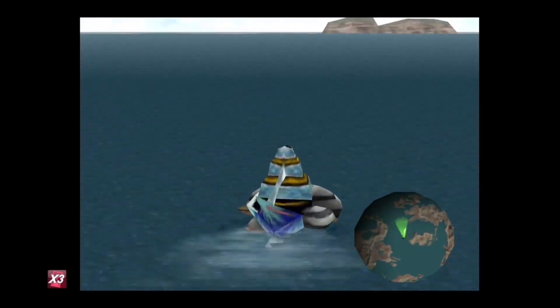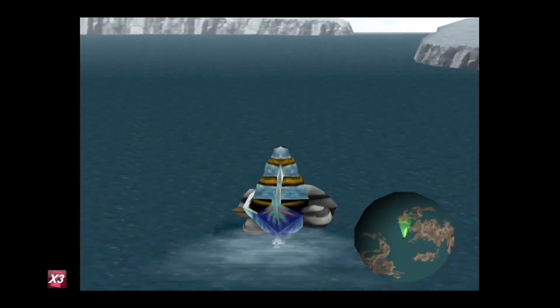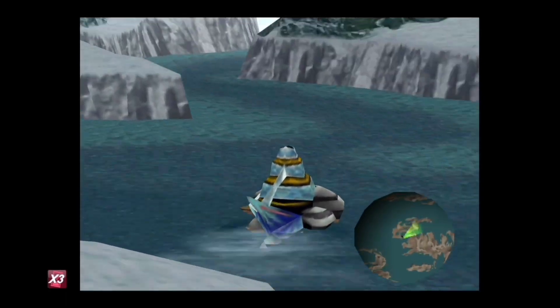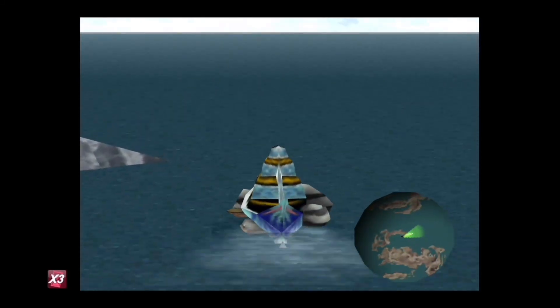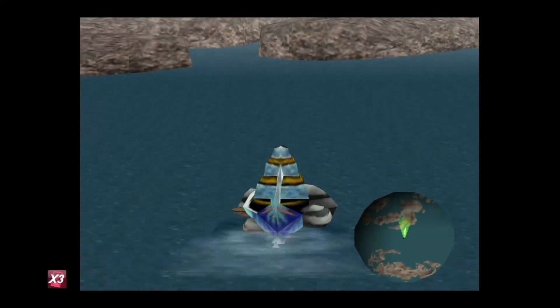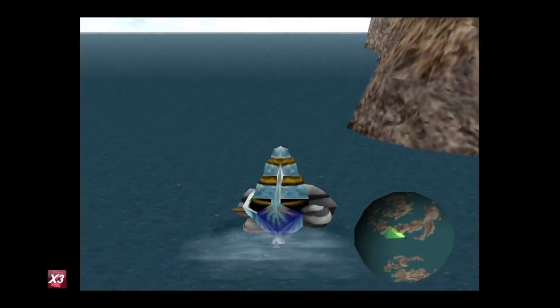Now that we have access to a ship, the first place I want to go is north of Balamb. We're starting to get into this icy area, which is not actually where we're going - but remember that for a little bit later. I actually want to go up here, which if you look at the map is actually the southernmost part of the world map.